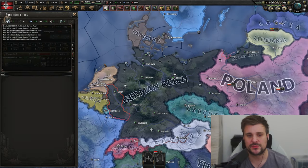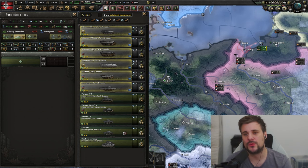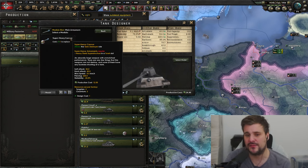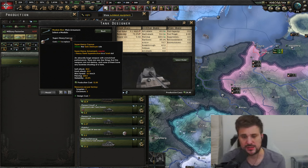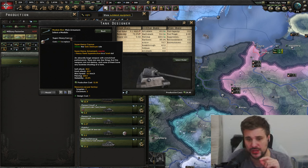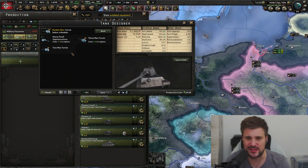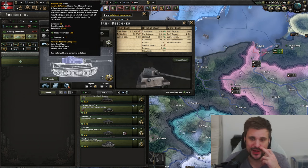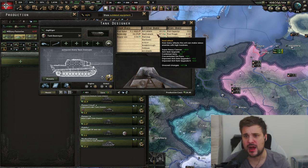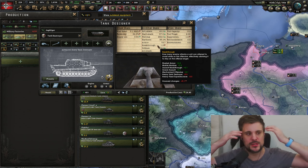Now let's talk about the exploit. One thing you rarely see in my games is going for the big turrets, because they have eye-watering resource costs. Look at this — one mil will cost you 5 tungsten and 2 chromium for a super heavy cannon turret. There's also the issue with fixed turrets losing significant breakthrough, and tank destroyers lose even more breakthrough, though they gain great hard attack and piercing.